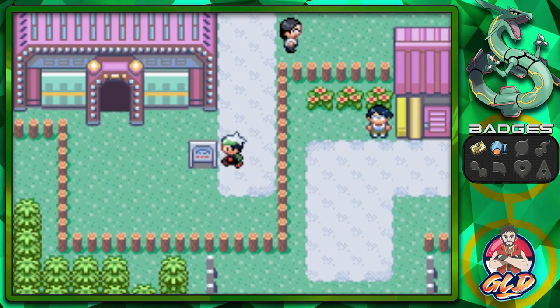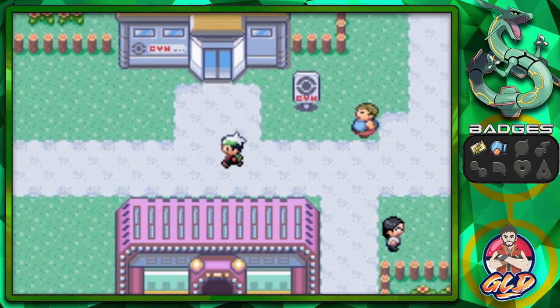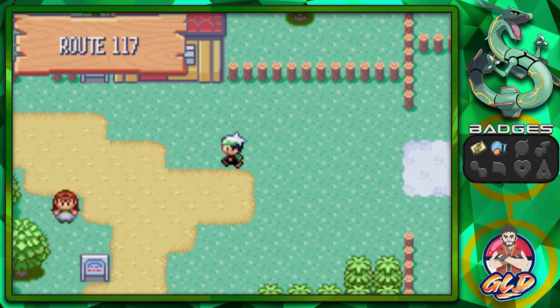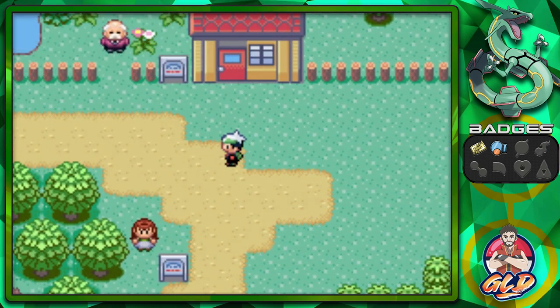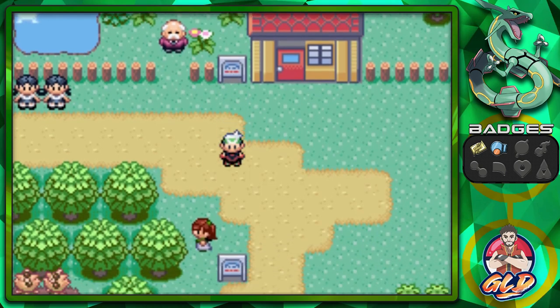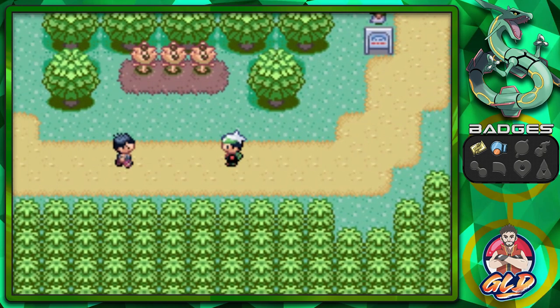We note the Game Corner — we'll come back to it later. Next we head west to Route 117. Something important to see here is the Pokemon Daycare — this is where you can breed Pokemon, a big deal. There are also quite a few trainers to find along this route.